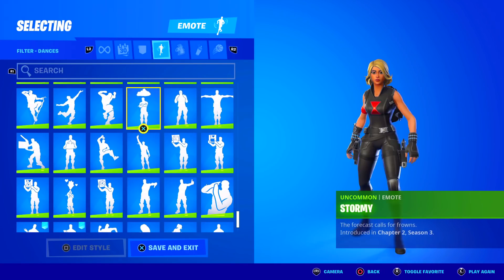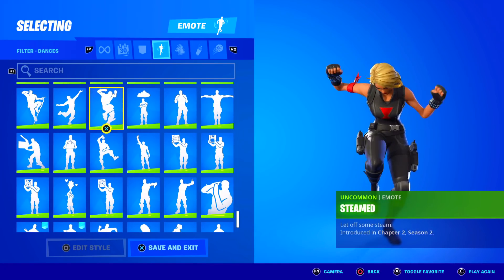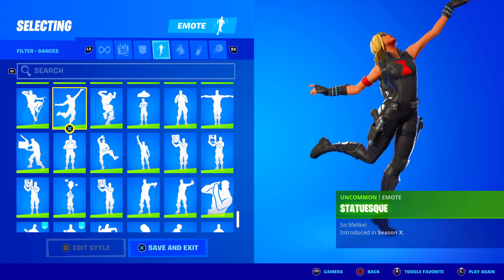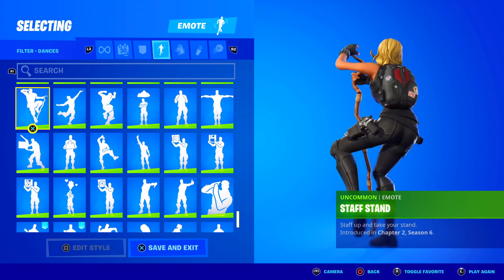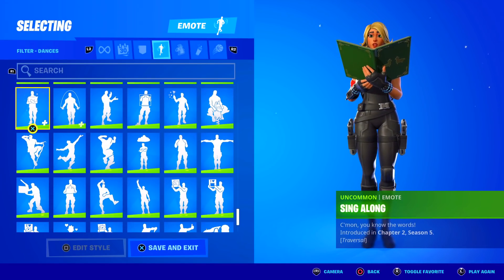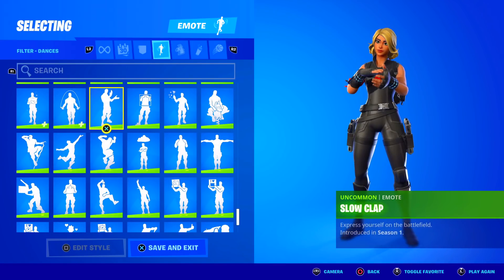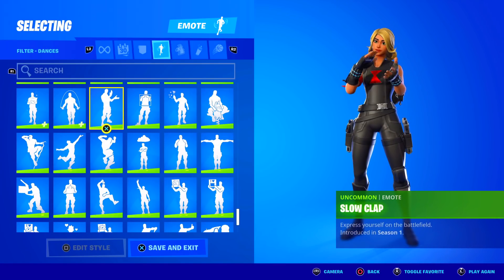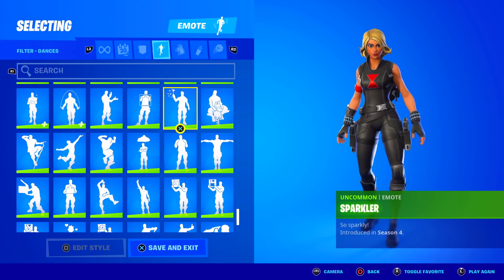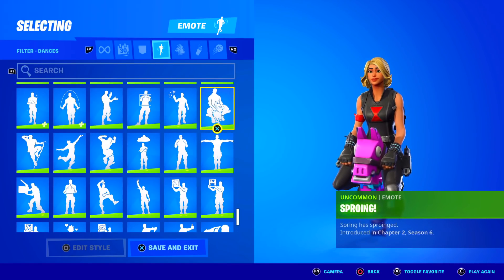Sweaty Emotes — new one. Stormy. Steamed. Statuesque. Staff Stand. Singalong. Skipper. Slow Clap. So Square. Sparkler. Sproing.